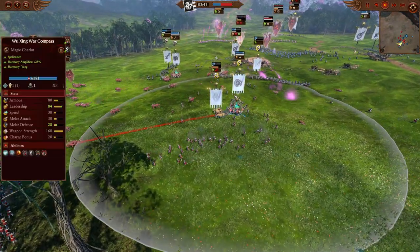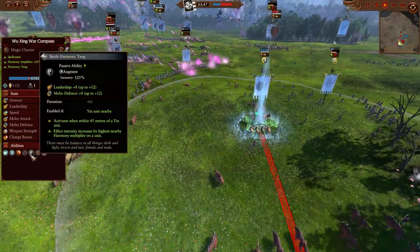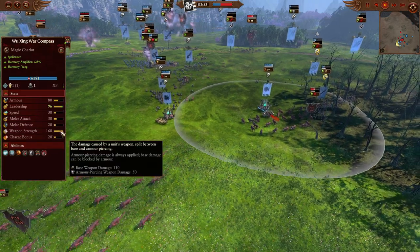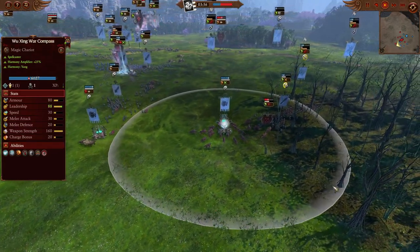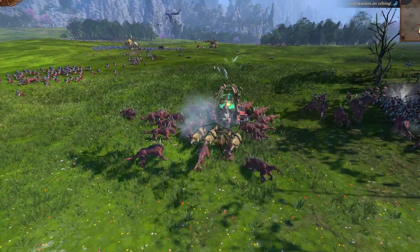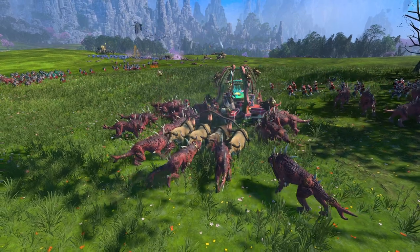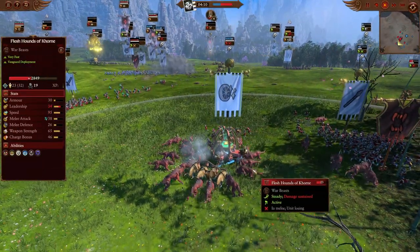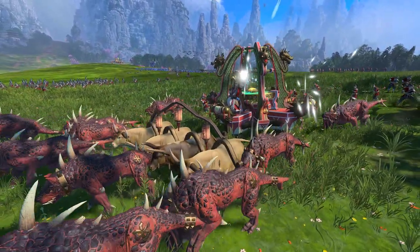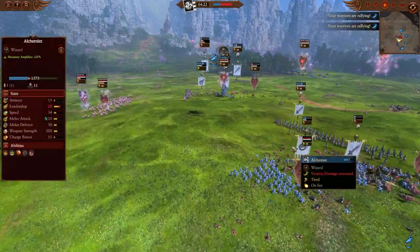Another thing about the Compass: it doesn't have magic attacks, even though you'd think it might — and probably it should. 160 weapon strength in melee is not a ton, but it will do a tiny bit of damage over time. The attack animations show this thing blasting out little wind bends from the side, which you'd think would do magic damage, but apparently not. Meanwhile, the Soul Grinder just took the full friendly fire from the Blue Fire Magic Missile spell — like 100% contact.